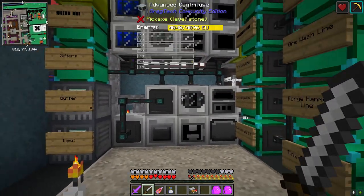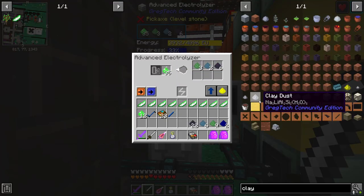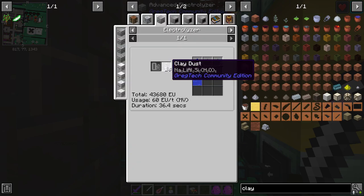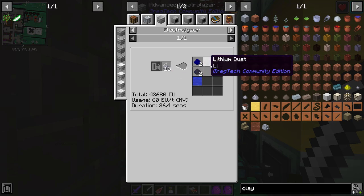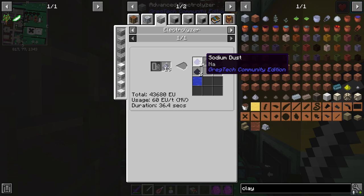I mined up a bunch of iron and stuff, and I have been electrolyzing some emerald dust. Before too long we're going to be doing clay dust — we're going to do a Botania push — and we'll switch over to clay dust. That's why I'm not automating this right now. With emerald dust we're basically getting aluminum and silicon as the two big things, plus a lot of byproduct oxygen. I'd like to get the lithium, silicon, and aluminum.